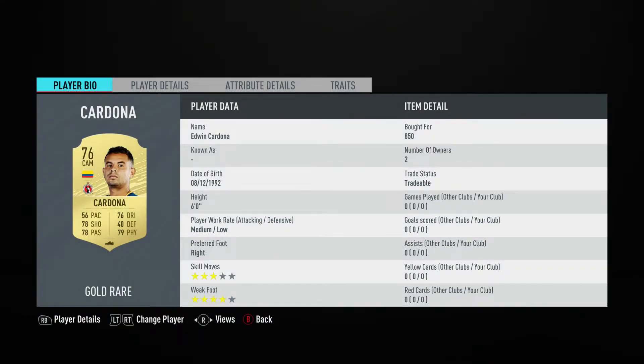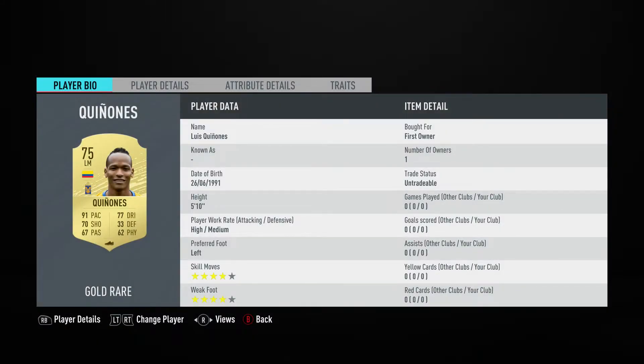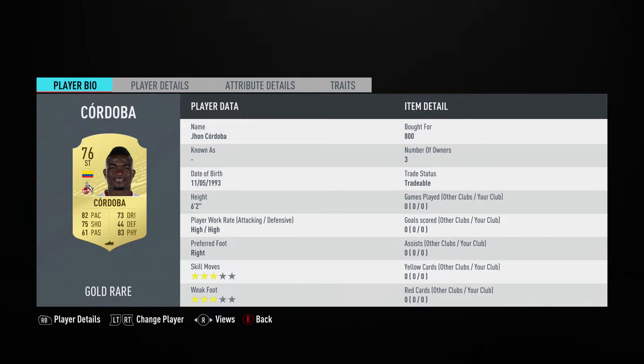The centre mid on the left is a CAM - it's Edwin Cardona, ball for 850, plays for Tijuana in the Mexican first league. The left winger is a left midfielder - it's Luis Quinones, you should be able to get him for about 800, plays for Tigres in the Mexican first league, and is Colombian.